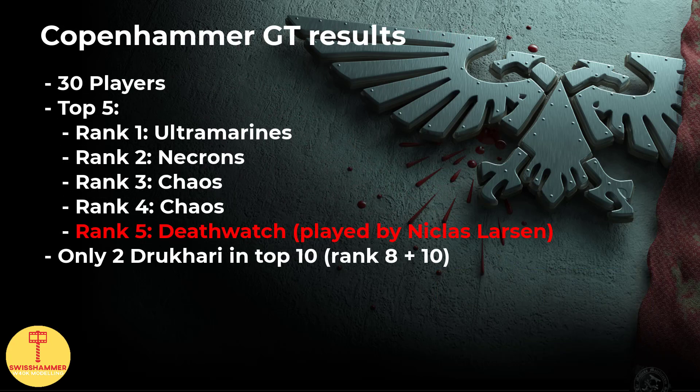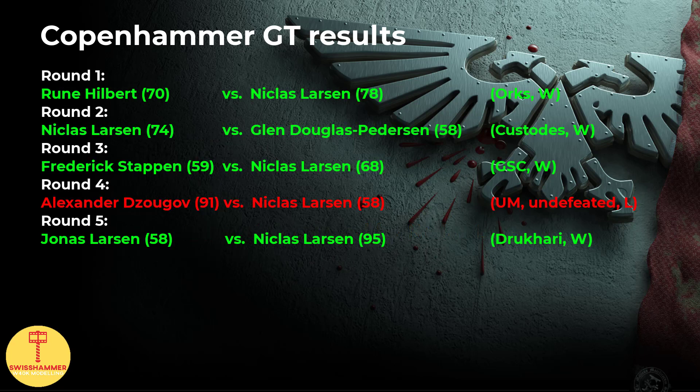Let's have a look at the Coppenhammer GT that took place last weekend, end of May. In this relatively small tournament with only 30 players, the undefeated Ultramarine scored rank 1, followed by Necrons and 2x Chaos on ranks 2 to 4. Niklas Larsson managed to score rank 5 with Death Watch. Only 2 Drukhari made it into the top 10, placing rank 8 and 10. Over the course of 5 rounds, Niklas Larsson faced the following matchups: a win against Orks, a win against the Golden Boys, a win against Genestealer Cults, the only loss against the undefeated tournament winner playing an Ultramarine Successor list, and a final win against the Dreaded Drukhari. All in all, I think this was an excellent performance, with only the Genestealer Cults being a somewhat neglected faction.